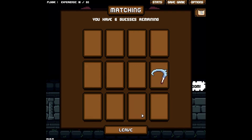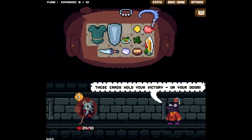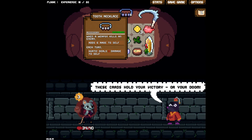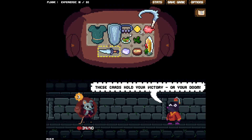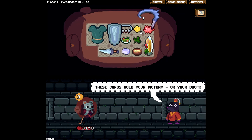The unknown event — you don't want to match these because these are curses. I know where it is. So I think I'll just take this: when a weapon kills an enemy, adds six rage to self. Each turn it deals one damage to self. I don't know what rage does, but we'll try it out.